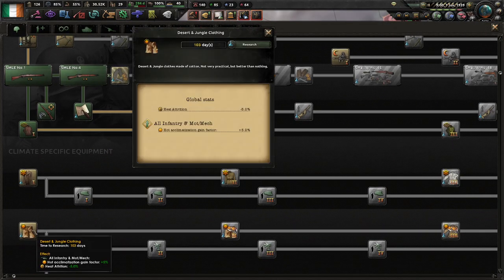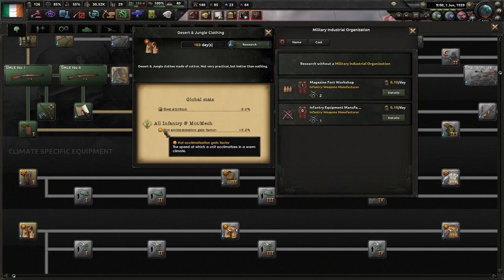I'm going to get jungle clothing now just to get it out of the way — this is something that Road to 56 adds.